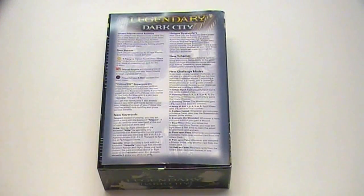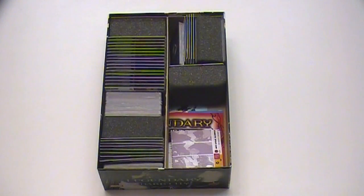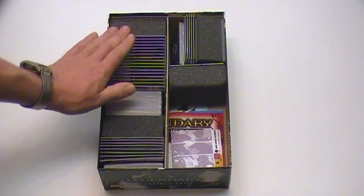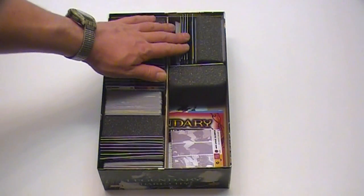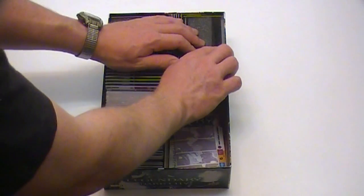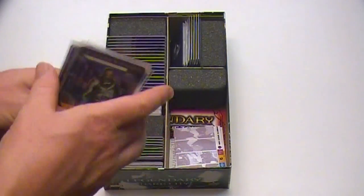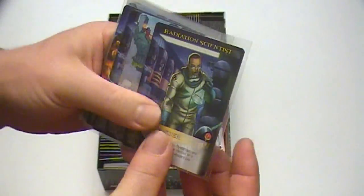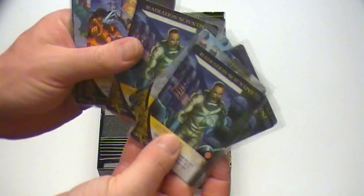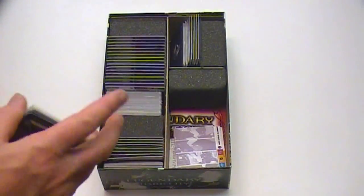Voor het gemak heb ik alles in één doos gedaan. We krijgen de spelregels van elke uitbreiding, die zijn altijd één pagina groot met een groot gedeelte credits en de nieuwe woorden die we tegenkomen. Je krijgt nieuwe helden, nieuwe schurken en henchmen, nieuwe masterminds en nieuwe schemes. Wat de Dark City expansion speciaal extra aanbiedt zijn speciale bystanders. Normaal gesproken als je een bystander redt, krijg je gewoon het aantal overwinningspunten wat er op afgedrukt staat, maar met de Dark City expansion krijg je bystanders die ook speciale eigenschappen hebben.